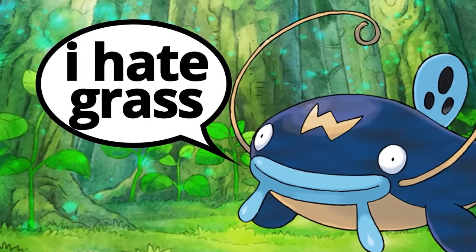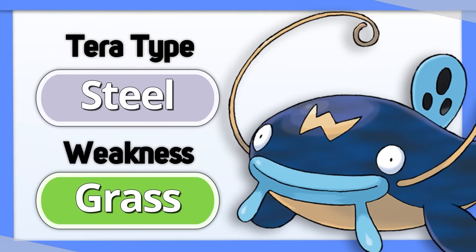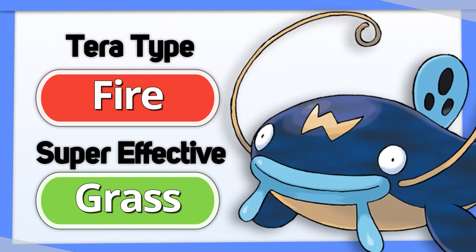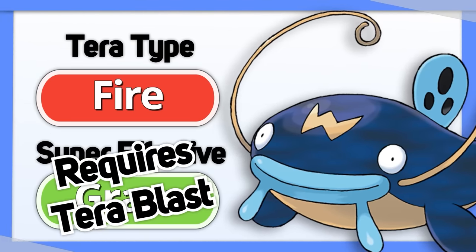Whiscash hates Grass. Tera Steel that sucker and make that 4x weakness a resistance. Use Tera Fire and you can even hit it back for super effective damage too — though this requires Tera Blast.